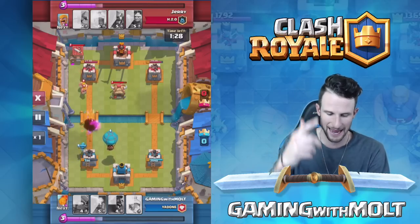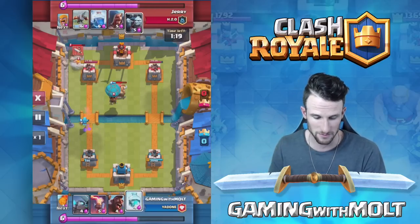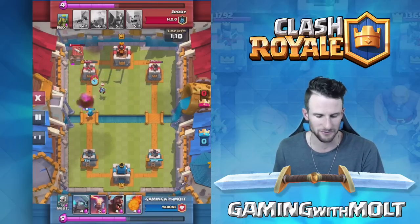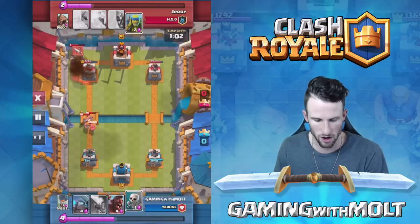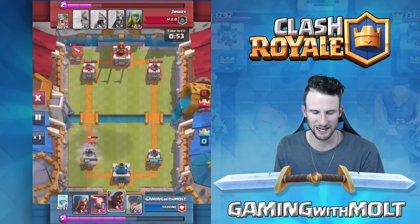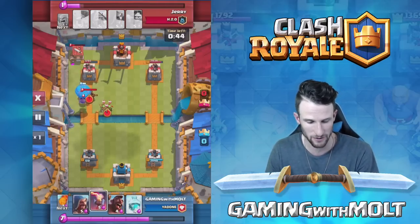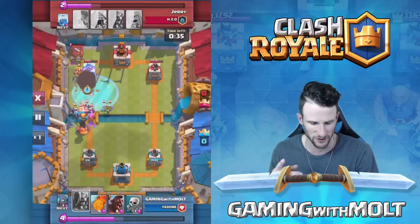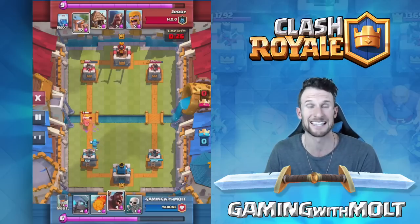Right now we're the underdog — he's doing a lot more damage to us and we've got to be careful. Our wizard and balloon are coming in hot. The balloon is going to take out that spawner on the right side. He drops off his minion horde, goes ahead and freezes, and one minion stays alive from the wizard. Our wizard tries to get off a shot but fails. We fireball to take out those two barbarians, distract with skeletons, then drop off a mini PEKKA to slowly progress. He barely misses that last hit — we've got to go after it.